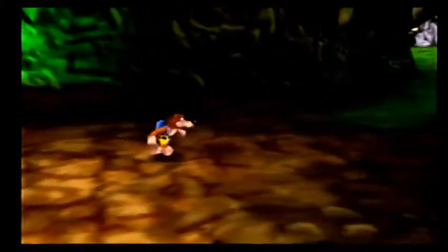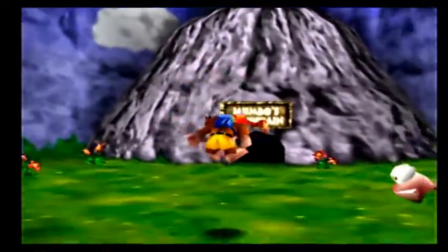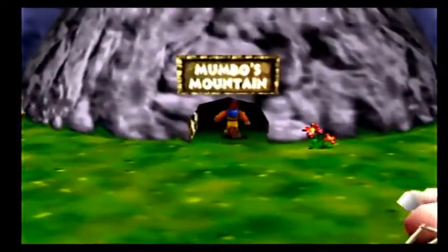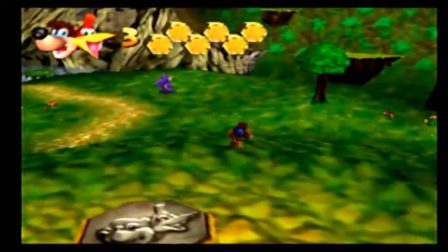Before we jump into Treasure Cove or whatever that place is called, the second world, we're going to go back to Mumbo's Mountain because we still need to get — you saw up there — we still have that Jiggy on the top of the mountain. So let's go get it.